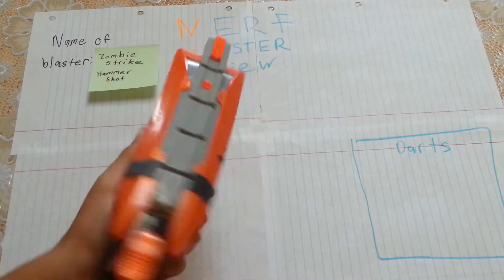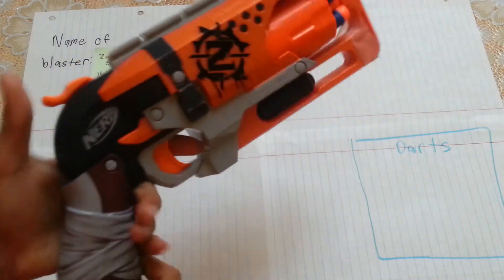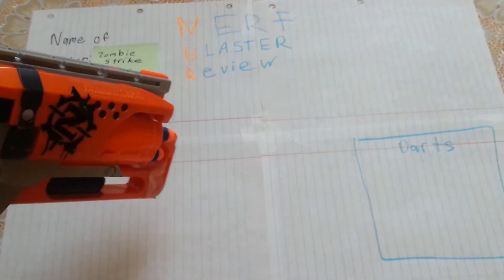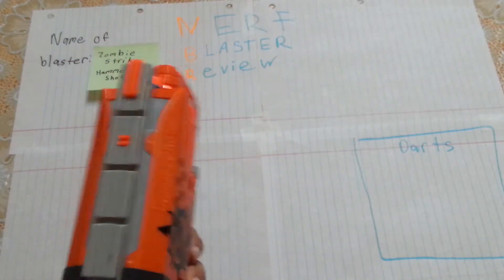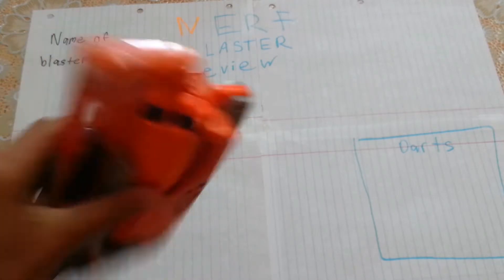The drum does rotate like that. Basically all you've got to do is pull this thing down, pull the trigger, and it fires. Being that there's a tactical rail on top, you can put a scope and go full sniper mode — snipe out your zombies.